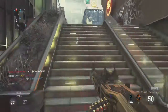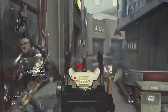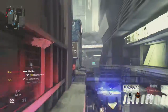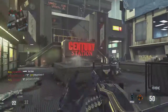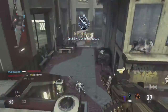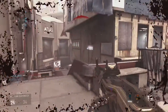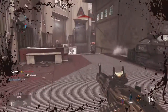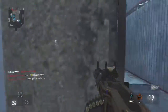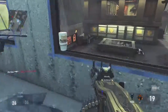The only thing that I put that's kind of different on my classes is the fact that I have two Perk 2s. That's just the way I like it because I like Fast Hands and Gung-Ho, which are, in my opinion, the best perks in the game. Fast Hands makes you faster when switching weapons and reloading. Gung-Ho allows you to run without having your gun down and still aim, which is really helpful. After you start using it, you just can't stop.